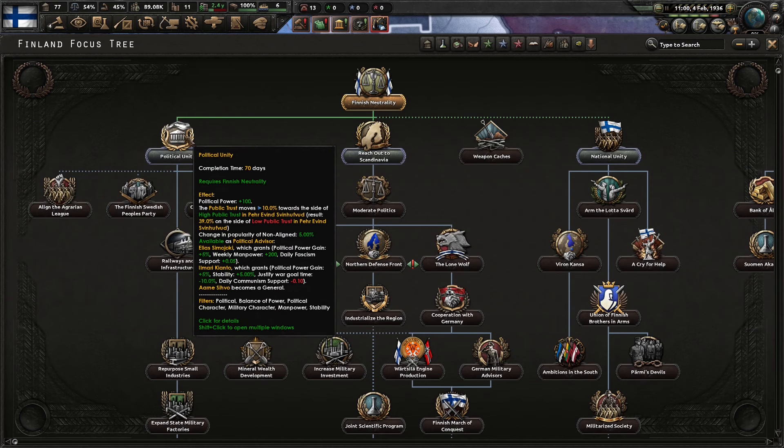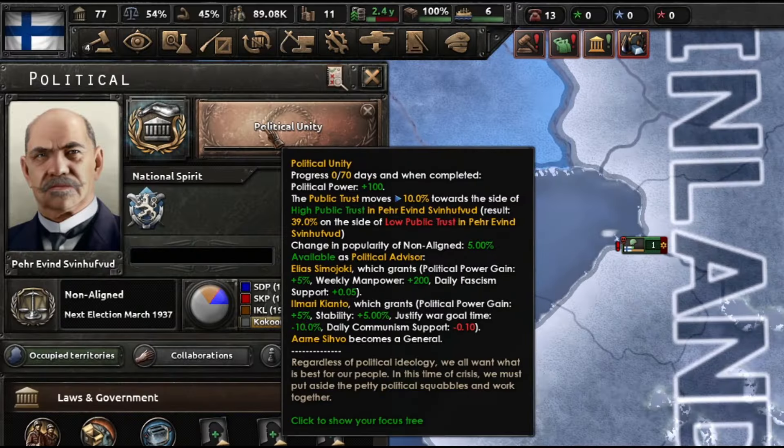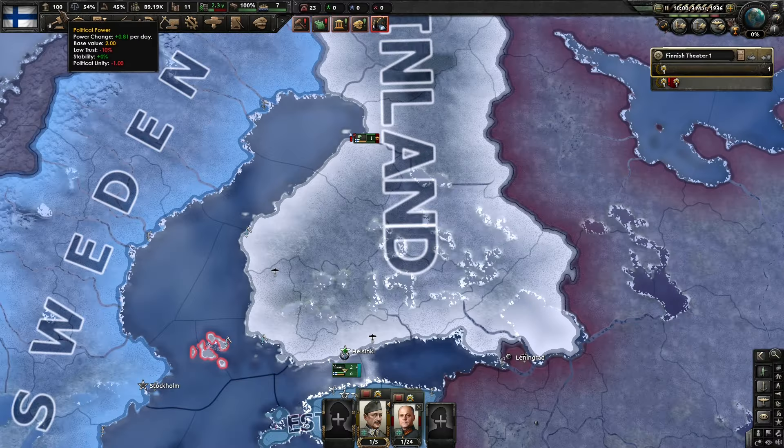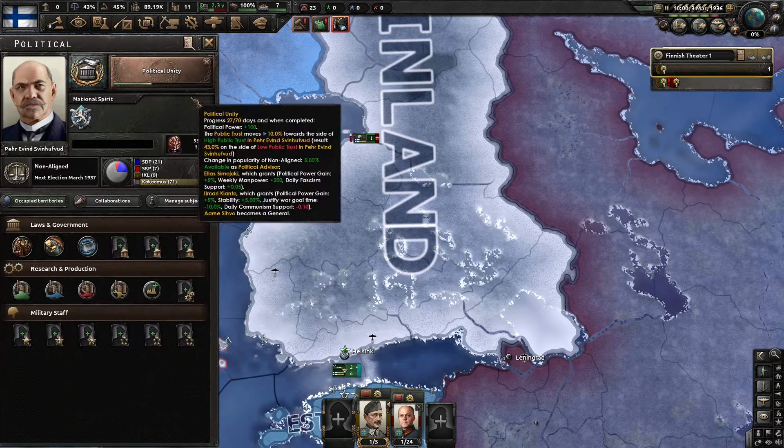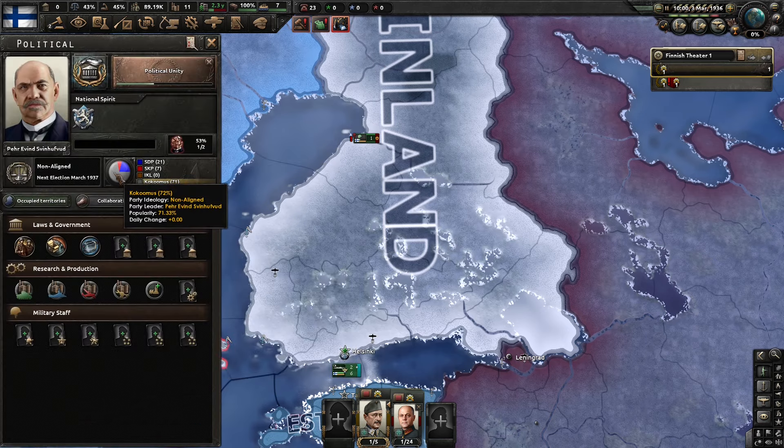Our second focus is going to be political unity, and we're going to be able to pick up an advisor here who's going to give us 200 weekly manpower. That's going to be critical to this build. Once you achieve 100 political power, go ahead and ban fascism, and then we're not going to have to worry about fascist support.